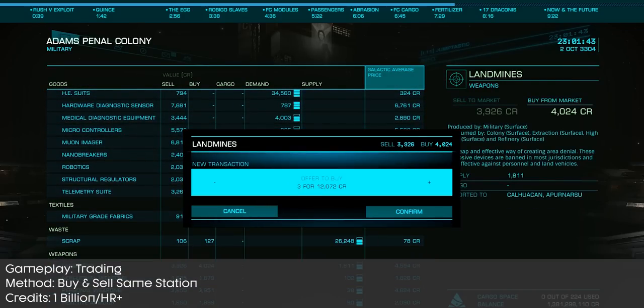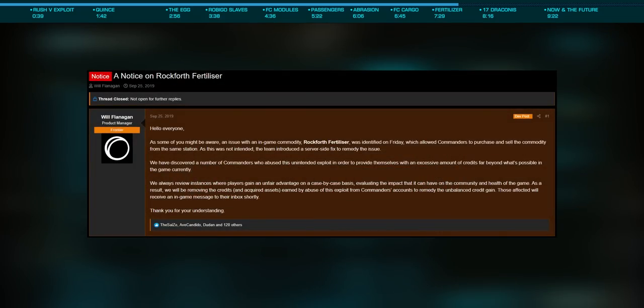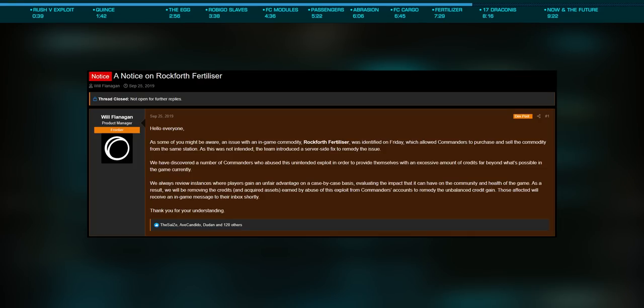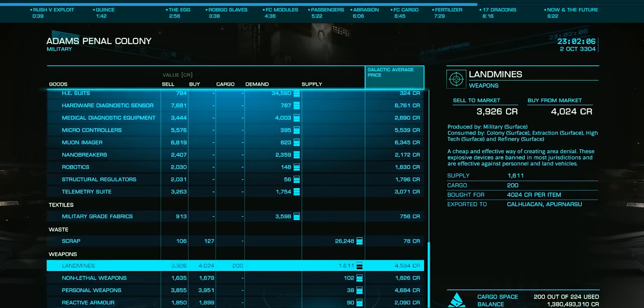Pretty quickly after being discovered, Frontier issued a statement about the issue and clarified that anyone using the method would have their credits removed, and any assets purchased with those credits — as many tried to launder or hide these profits in ships and modules — would be removed from their accounts. And they did just this, which was a very, very good thing. I'm not sure how many this impacted, but I certainly have a friend or two who tried and failed to get away with this method.